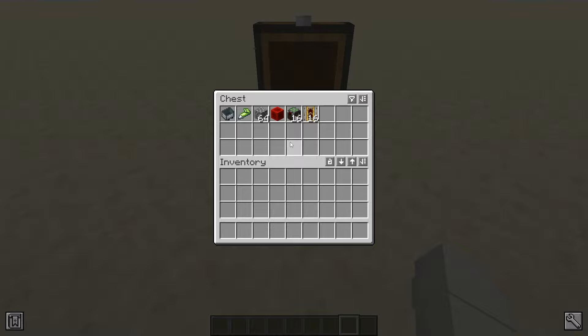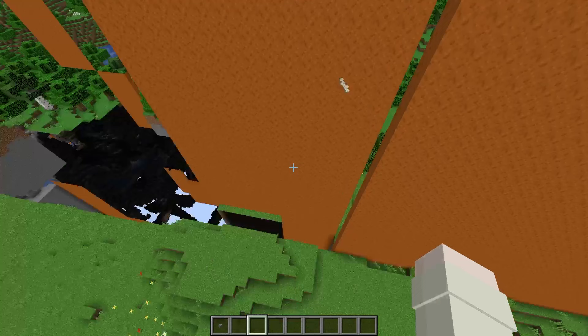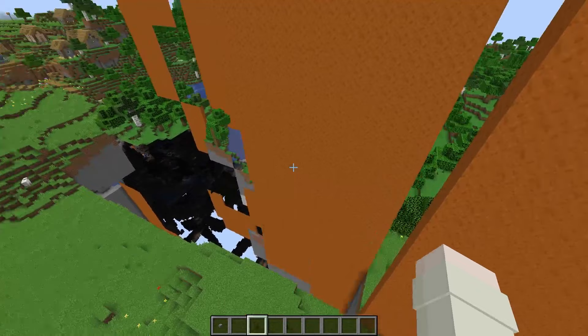These are all the resources you'll need to be able to dig out a chunk in a few seconds in your survival world — probably less, because you don't actually need all of these but it would be faster. You can use it to get resources early game that will last you well into the late game, and then use those resources to scale this up to build something like a perimeter, chunk miner, or general world eater.